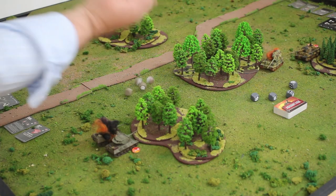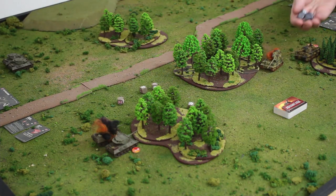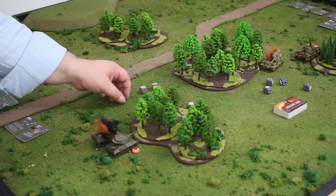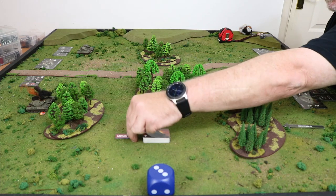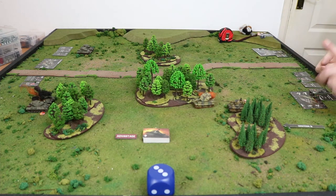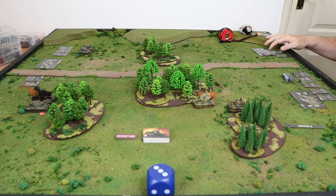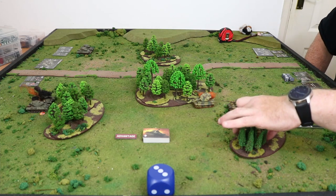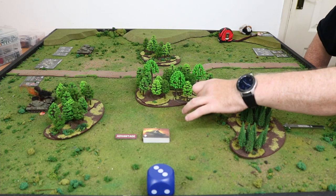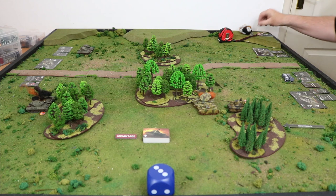Initiative dice for round three — I've got a critical and one, you've got one and two. It's mine. My sevens move first, but actually my Panzer IV moves first — he's only on five initiative in the movement phase. He gets seven in the shooting phase but only five in the movement phase, so he's the baby.